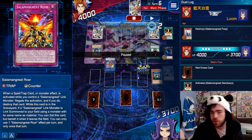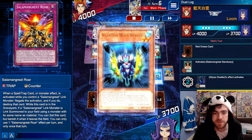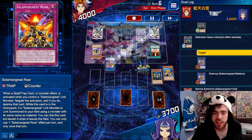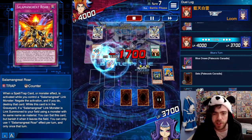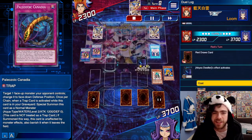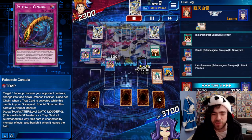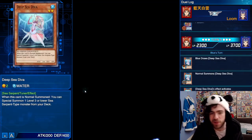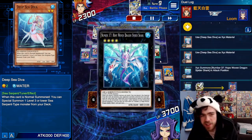Now I can Xyz summon my Abyss Dweller. I wait until his turn to decide whether to use its effect. I choose to use it now so he can't do the field spell swap, which would have put his trap card back on the field. Abyss Dweller is great against Salad. He summons down his Bailings but literally can't do anything, so he passes back to me. I swing over his monster and he concedes. Deep Sea Diva - even with one Atlantean left, it can summon a copy of itself, going into Spider Shark for lethal.